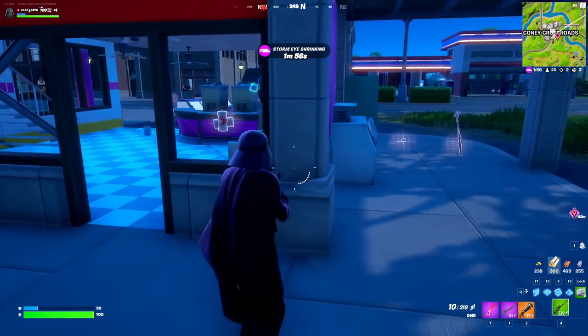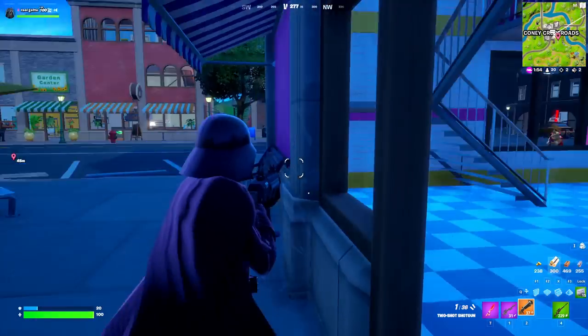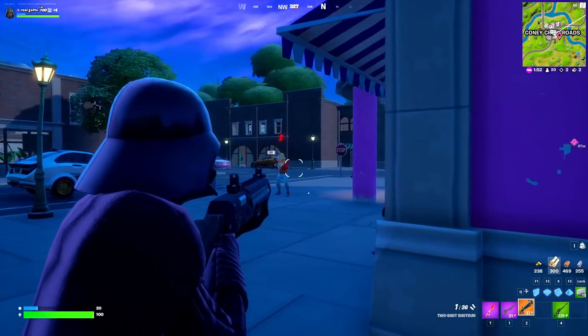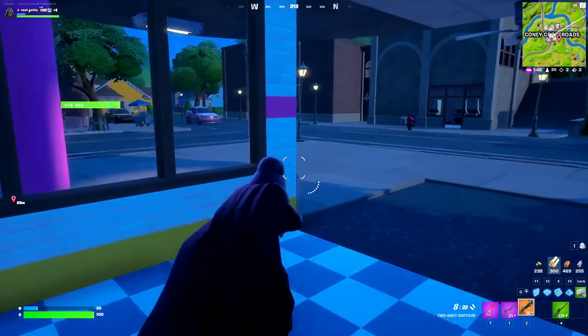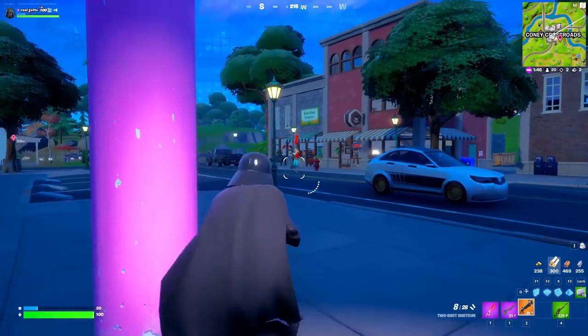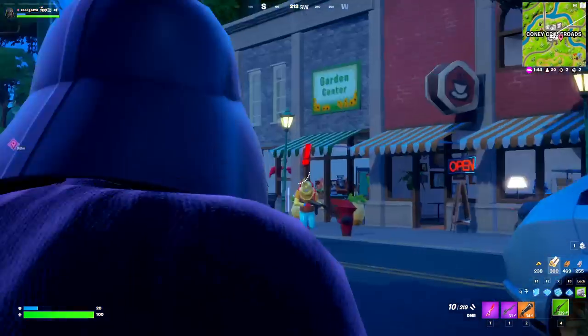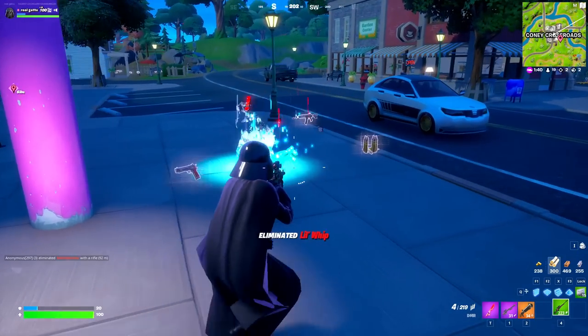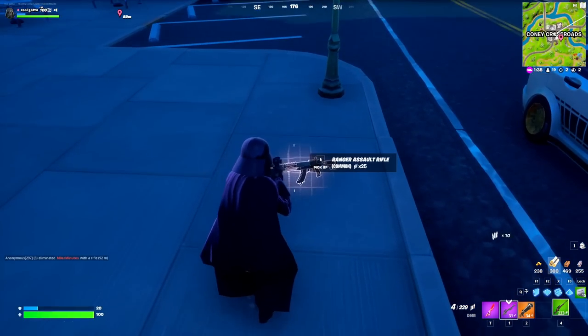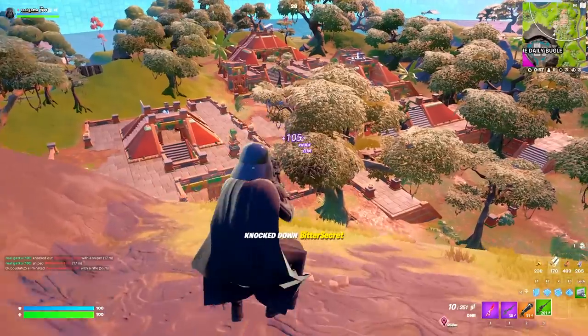The guy is pretty mad at us and we don't have much of a good item slot to defeat this boss right now. But we're here to eliminate all the bosses and see what they actually drop. Let's use the new item — this is super sick. The Lil' Whip boss goes down and he drops an AR and a pistol.